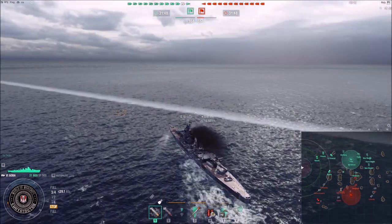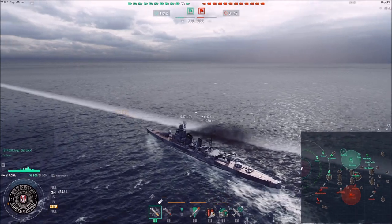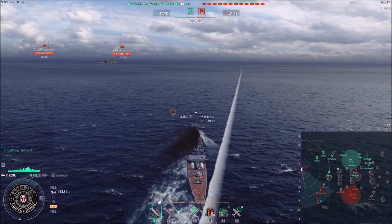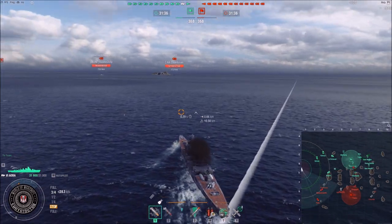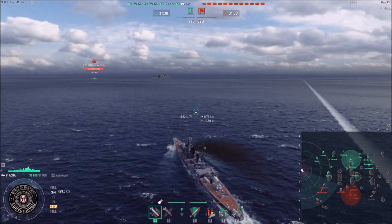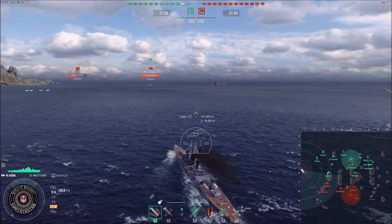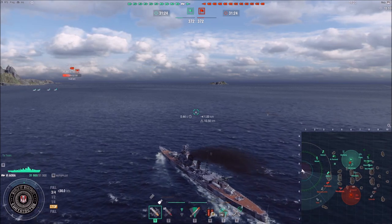We are facing at least one top tier battleship — the Massachusetts — which can rip you apart quite easily. Even same-tier battleships are a problem for cruisers. Usually you don't want to lose too much HP on your cruiser, especially at the start of the game, especially if you don't have a heal. You don't want to tank — that's the job of your battleships. So you need to find a good point of engagement.